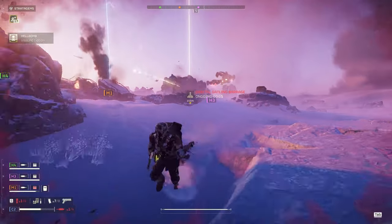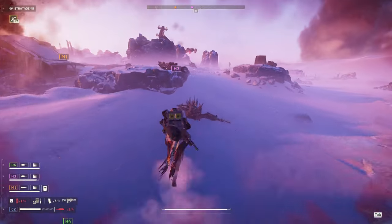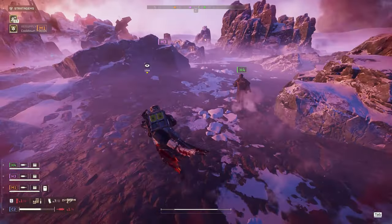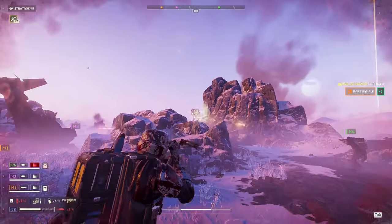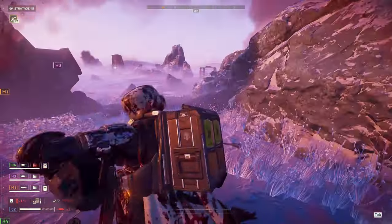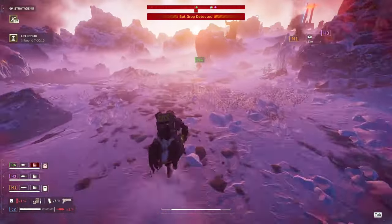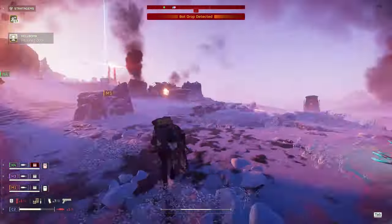This is something the eruptor definitely has over the crossbow — it is way better at killing Berserkers. I think they're about the same when it comes to taking out Devastators, but Berserkers? Nah, they're their own beast. Let's get K4 his stuff back. He's got a Dominator too. Hopefully that rocket Devastator doesn't shoot him. That is a whole heap of hulks. I'm trying to get my spear-using teammate to take a shot. I think that's like the third hell bomb — this is why I usually take gas strike or orbital precision. You just dump it on there and it'll kill it.